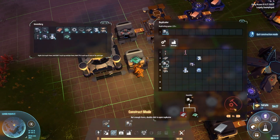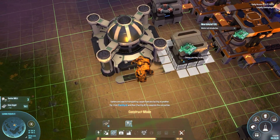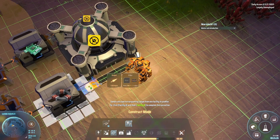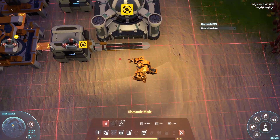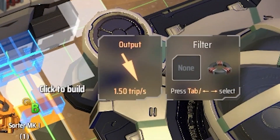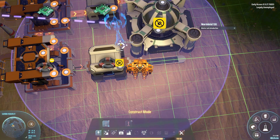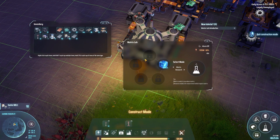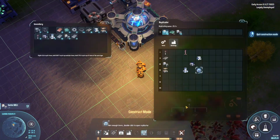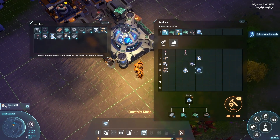We need to make more inserters. Labs can either produce science or consume it — we're going to produce science, of course. We're going to need to build a second lab to consume it — that's what I made the glass for. And we've produced our first Electromagnetic Matrix, which is very cool. I'm going to cancel the manual build so that the automated production happens faster. Our lab is built. We can slap that down and directly insert from the producing lab to the consuming lab. This will need a power pole, of course, and voilà — our labs are functioning.